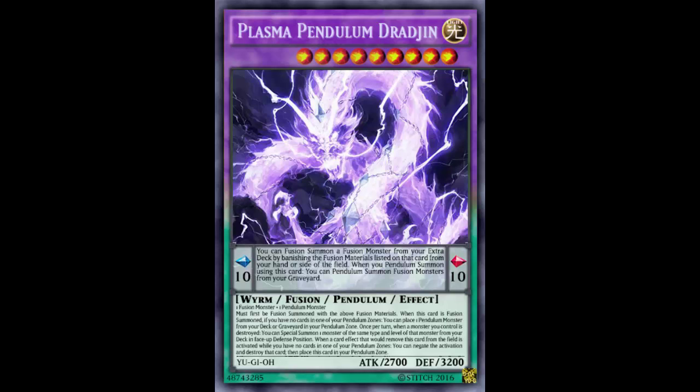If this card were real and you asked me which is strongest — Plasma Pendulum Dradin, Nirvana, or Odd-Eyes Rebellion — I'd say Plasma Pendulum all the way. This thing is crazy. Throw it in a fusion-based pendulum deck like Moonlights, fuse into it, and it tutors all your plays — pendulum summoning your fusion monsters back from the graveyard. Anyway, let me know what you guys think. Thanks for watching, and I'll be back next Friday with another fake card!